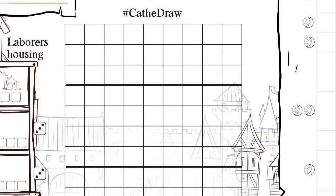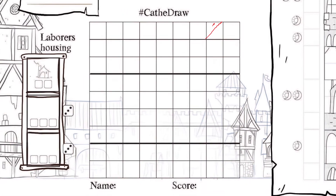Each turn begins by passing time. This is simply done by crossing a diagonal line in your construction grid. Notice that the grid is divided into 3 sections.